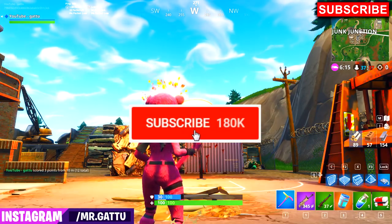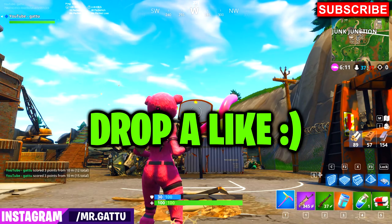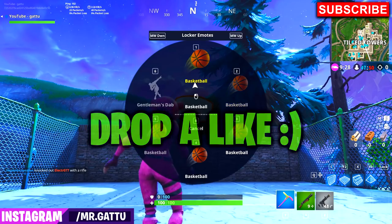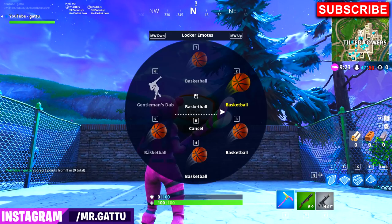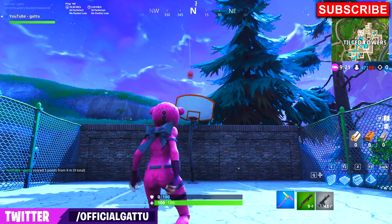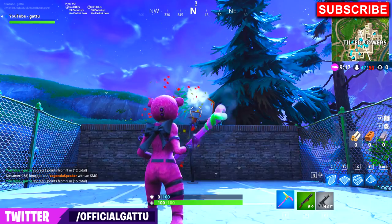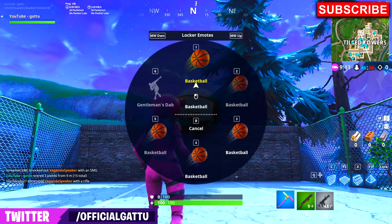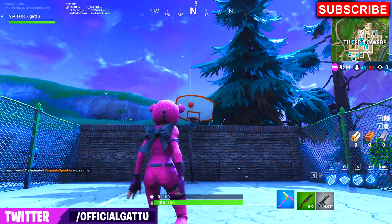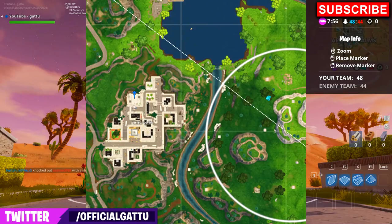Moving on, this basketball hoop can be found at Tilted Towers. Just be careful when trying to complete this challenge because people will be armed and will try to pickaxe you, so make sure you clear out the area before attempting it. Here's the minimap showing exactly where the basketball hoop is located at Tilted Towers.